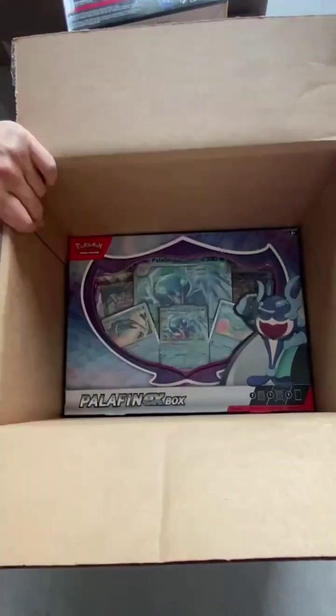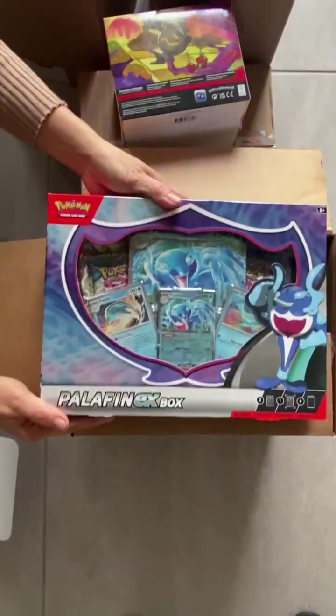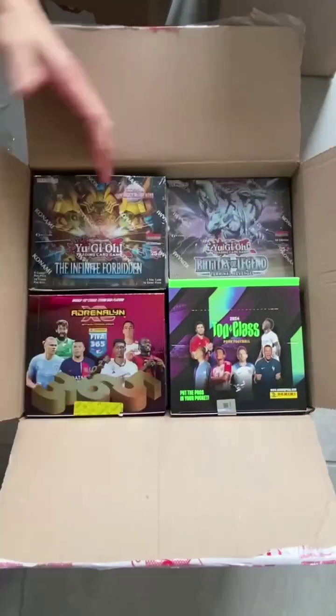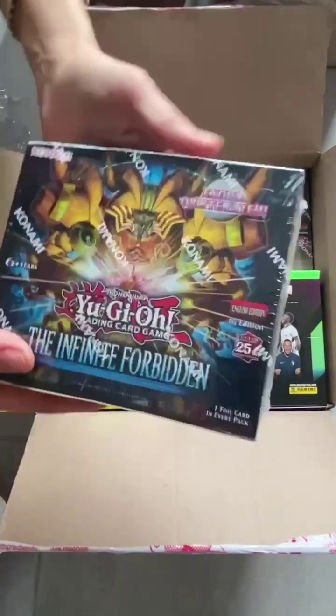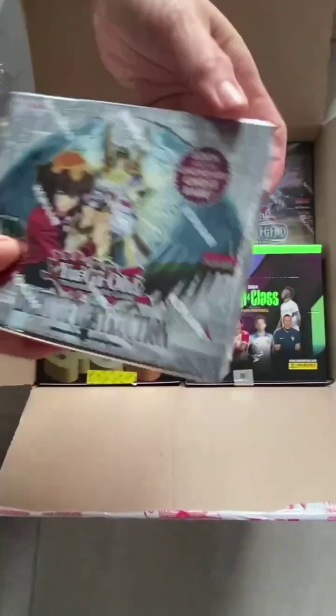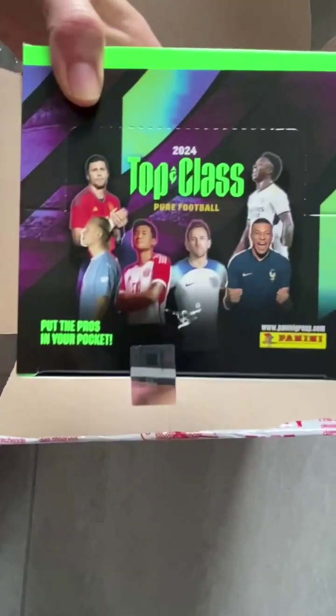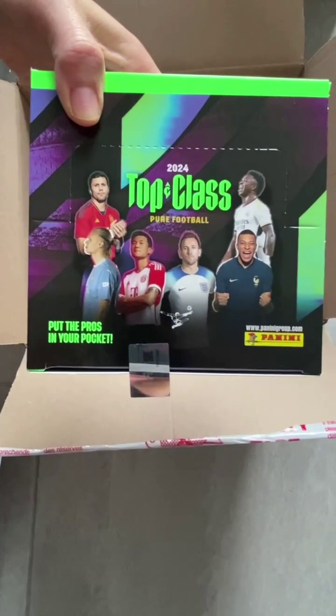Let's see what else we can find. We also have Pokemon Pelophen Axe Booster Box, Yugioh Soccer and Football Cards, Yugioh The Infinite Forbidden, Yugioh Light of Destruction, Yugioh Battles of Legend, and Panini Top Class Football Cards.